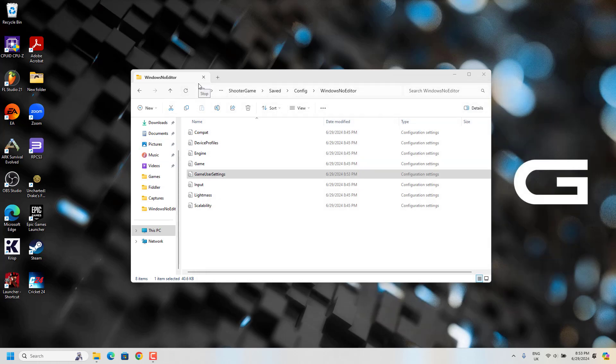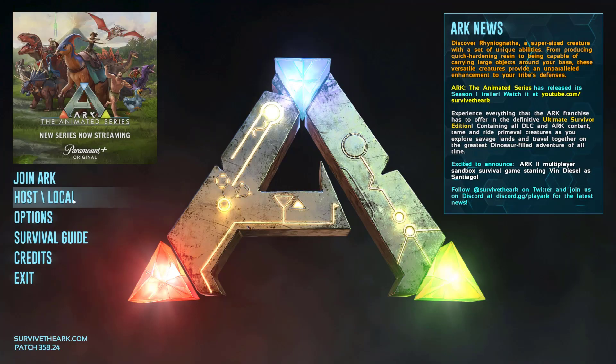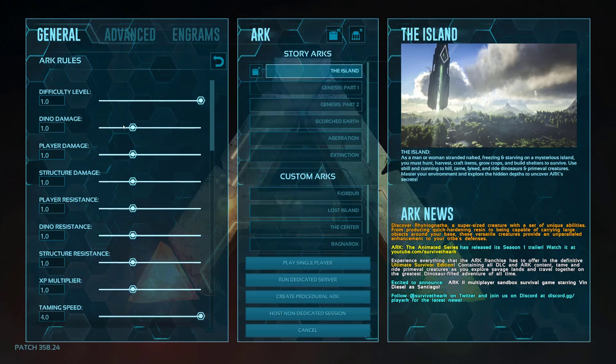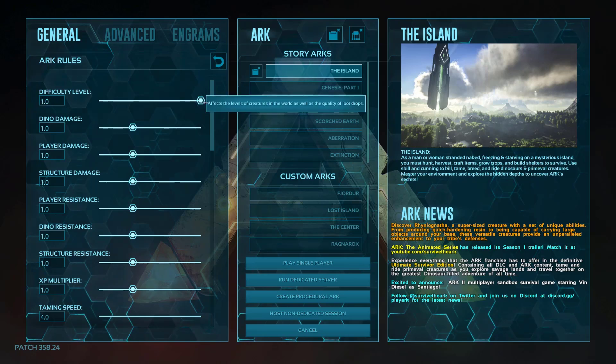Now launch ARK and go to Host Local in your Single Player settings. You have to set the Difficulty Level to 1.0 — this is the max level you have to set, so just set this to 1.0.